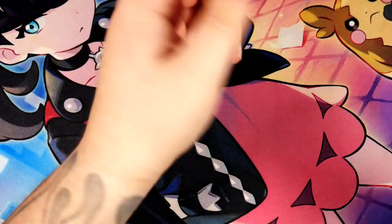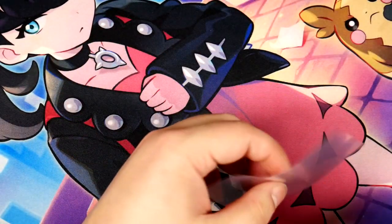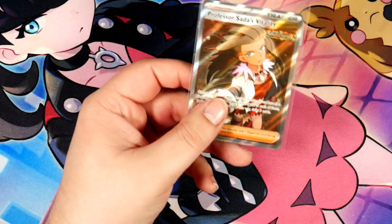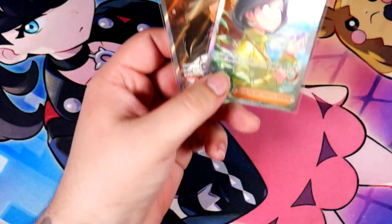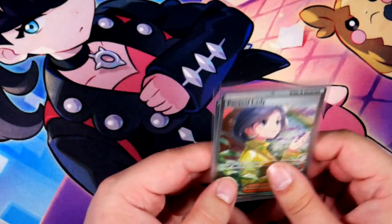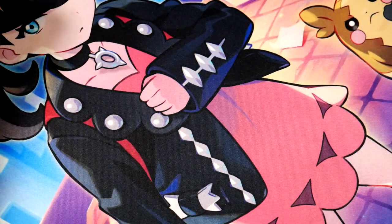Let me get a sleeve for this one, because this is actually kind of special. Sleeve went all over the place, and it's upside down — okay, there we go. We've pulled two Full Art Trainers. The best two cards that we've pulled in this opening are Full Art Trainers. I can't be mad about that.